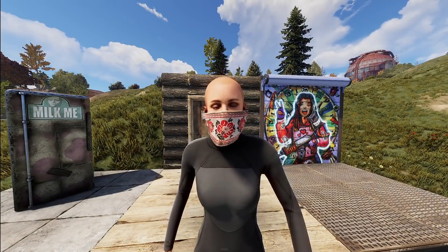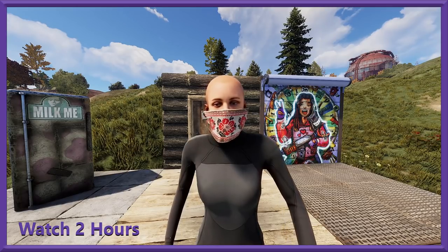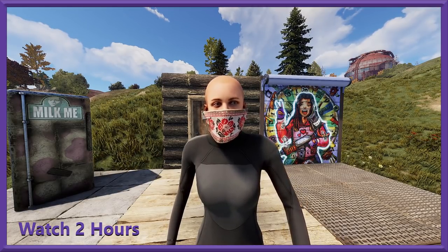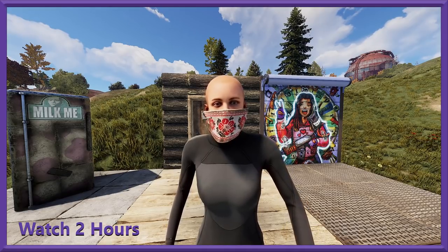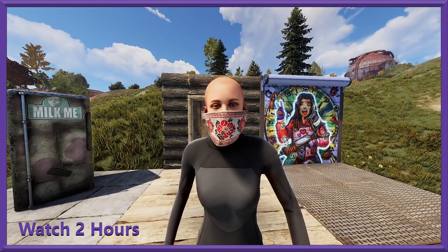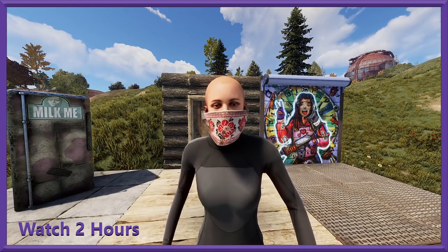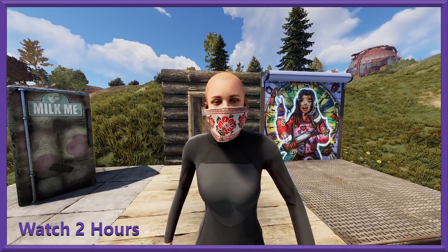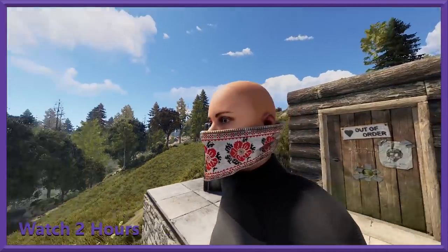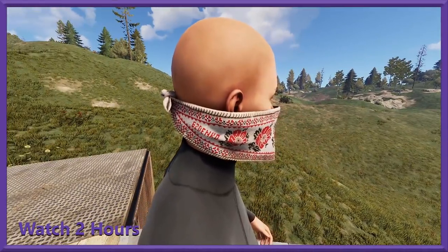First up, we've got our first marked drop — these mean you have to watch a specific streamer for two hours to unlock their drop. You can work on the previous generic drops at the same time, which is cool. This is the babushka bandana for 6zdenko. It's a little stitched bandana with some Russian culture there, and you can see his name on the side as well.